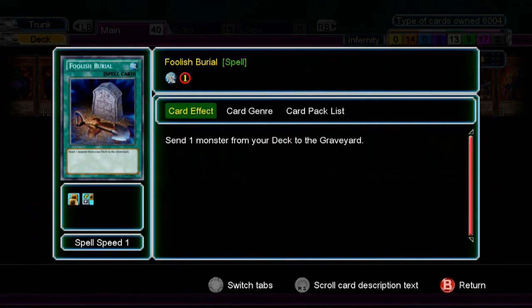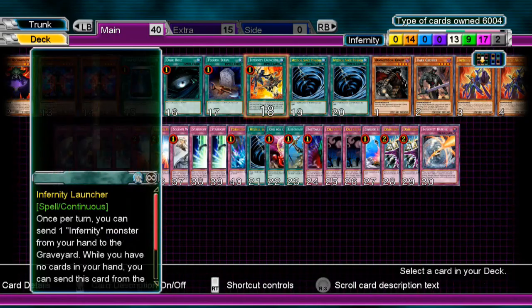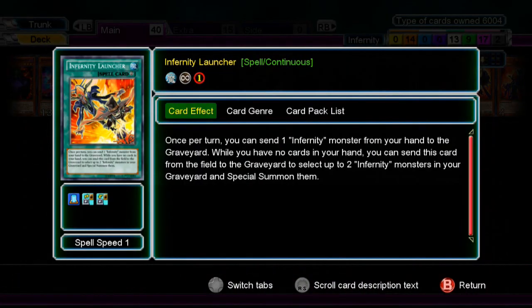One Foolish Burial — dumps Avenger or even Patrol. One Infernity Launcher. Once per turn, you can send one Infernity Monster from your hand to the graveyard; then while you have no cards in your hand, you can send this card to the graveyard and special summon two Infernity monsters. What I think it means is if you have one Infernity in hand, you send it, then the 'no cards in hand' requirement kicks in. I haven't used this card yet but it's really good — trust me.